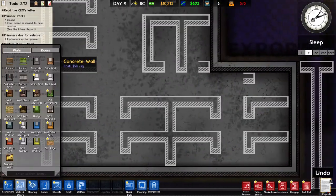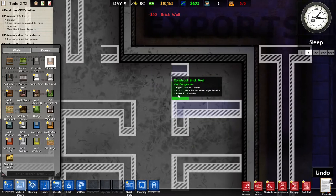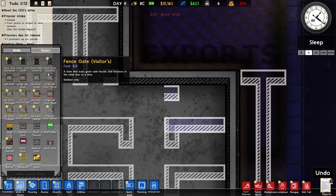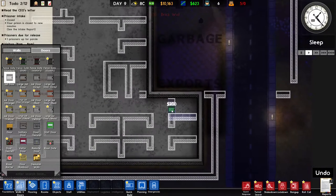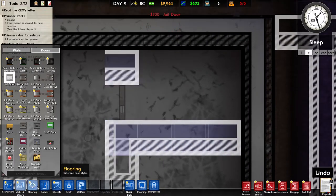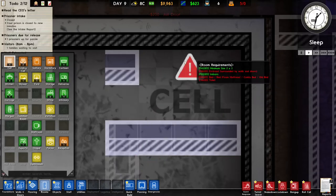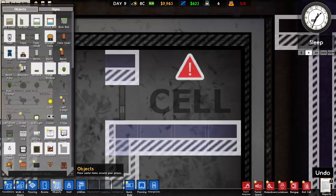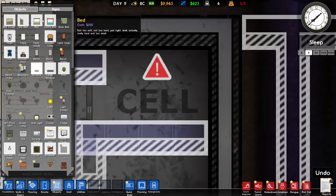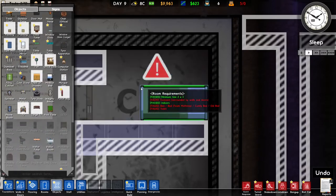Let's get started — we just make one board, put in a gel door so it's enclosed by walls, put in a gel door, put in a marking that's a cell, and then put in a bed. You can also go with bunk beds so we can put in more prisoners.